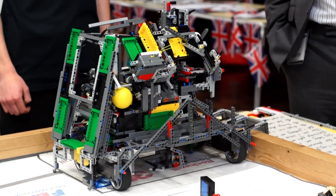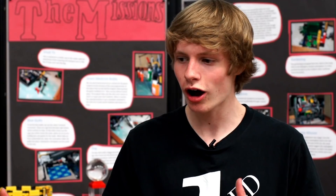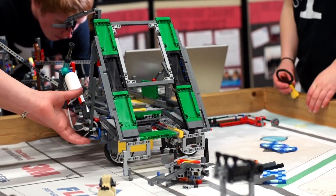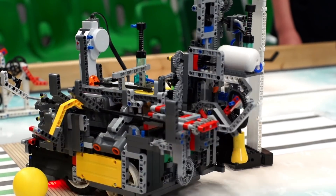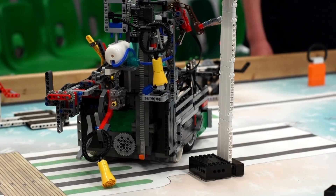Our robot is called the Beast and it's made of three robot structures. There's a big part, a medium part, and then there's a small part. Our robot is unique because it's just so big and so complex. It drives around using the big robot, and the medium robot drives off to complete some of the smaller missions that require more dexterity and stuff.